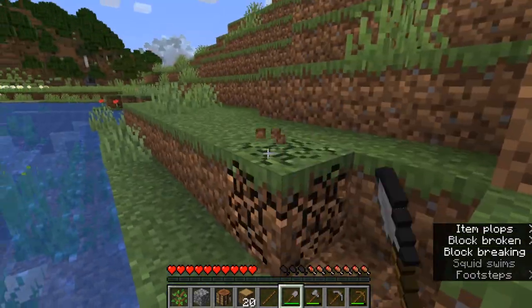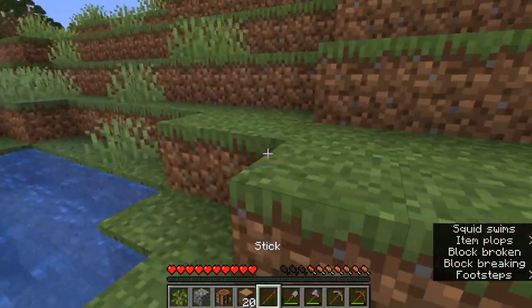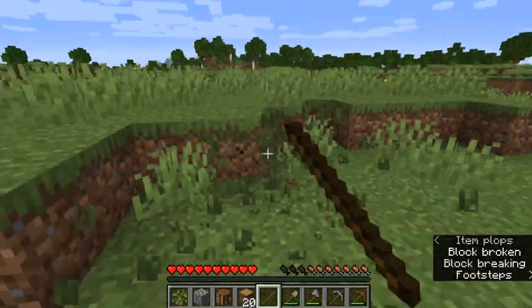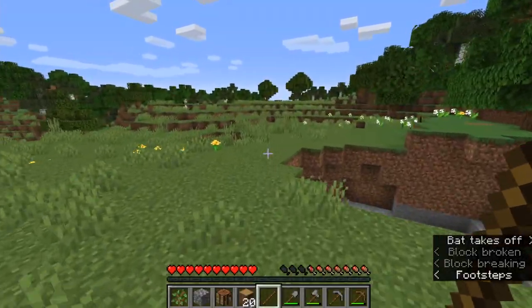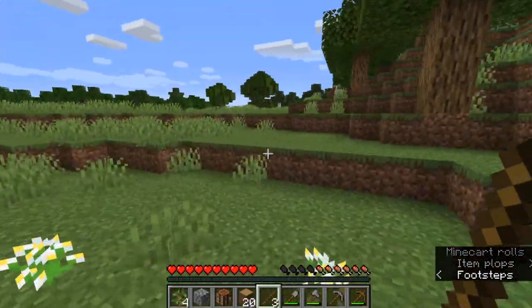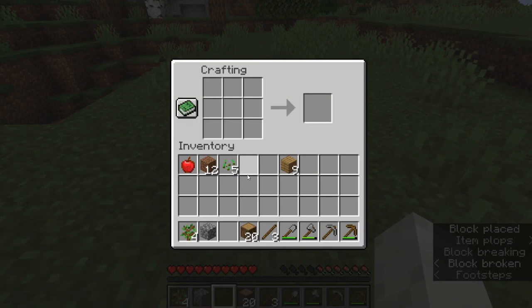We can dig out a little area next to some water — we don't have to move the water yet. As we start to break the grass, you'll notice that we get some seeds from this tall grass. We can use those seeds to plant them. We're going to break some more grass and get a couple of seeds together. It's not going to be sustainable right now because we're just starting out, but once we get more seeds and a bigger farm going, we can improve our means of food.